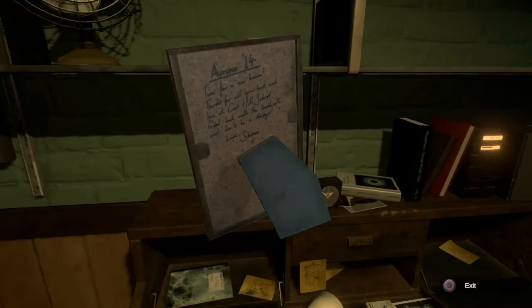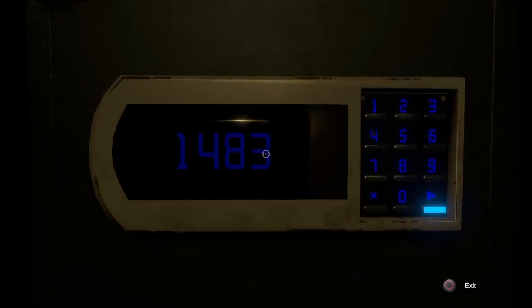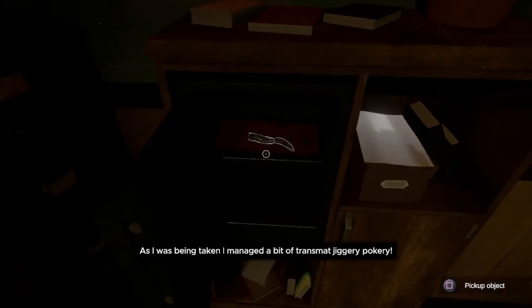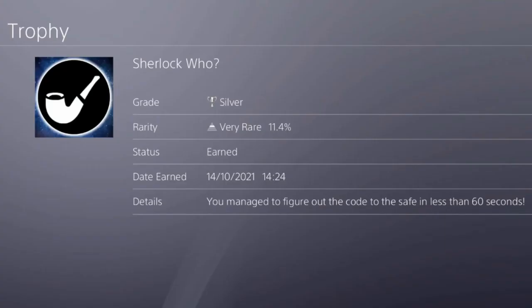You're supposed to get the code from the back of a photograph and something else hidden away in a drawer, but the code never changes no matter what you do — it's always 1483. Free silver trophy. Thank you very much for watching, enjoy your free trophy.